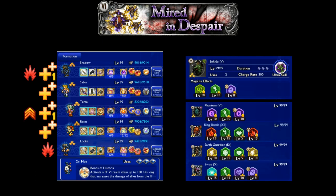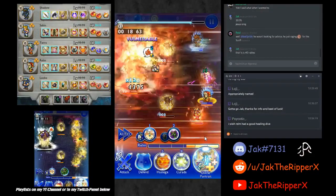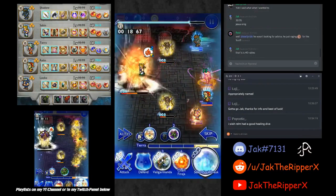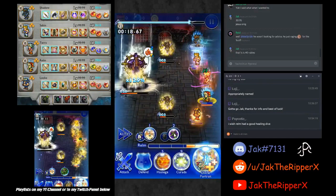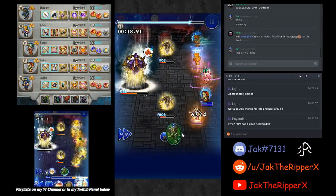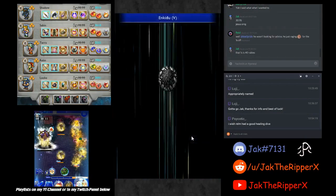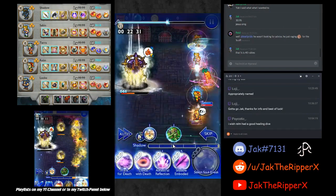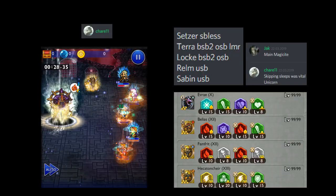This Torment was done live, so there is a video. Since my Terra had an Arcane, I let Locke sleep for 10 seconds of the fight — it was not necessary to wake him up at all. I dealt with the first sleep through Enkidu and the second one was dodged by Shadow's physical blink. My setup is pretty overkill, but look at this.